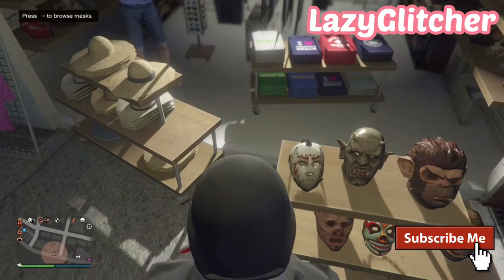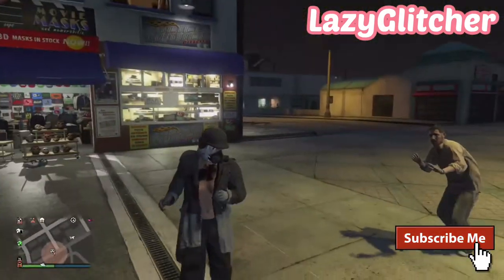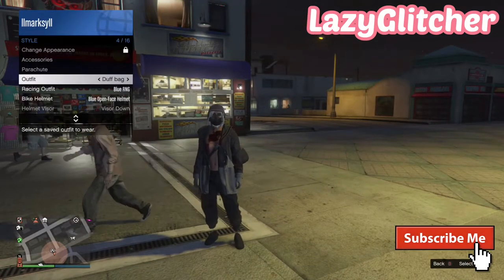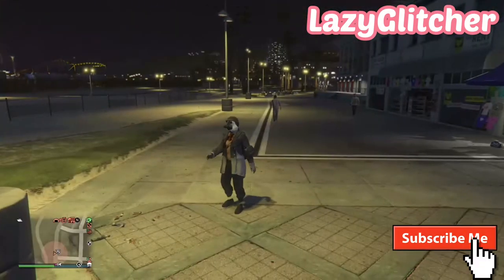From here you want to save your outfit to whatever slot you want. Once you have done that, head out and walk a bit away from the mast store, then equip the outfit that you saved. And boom — look at that. There we go — we do indeed have the black duffel bag.